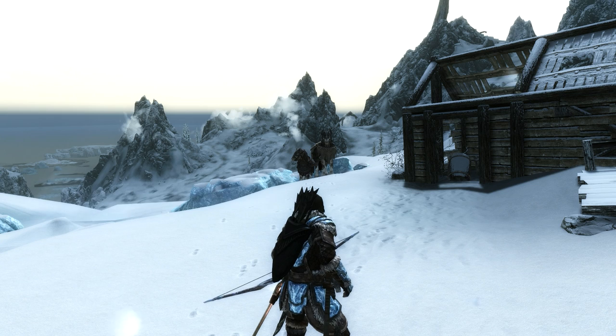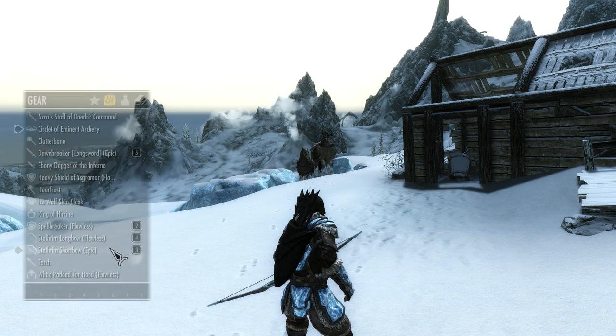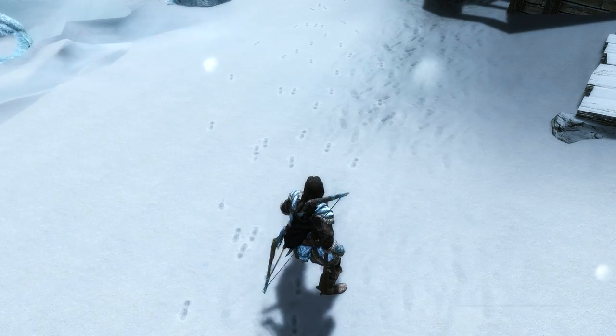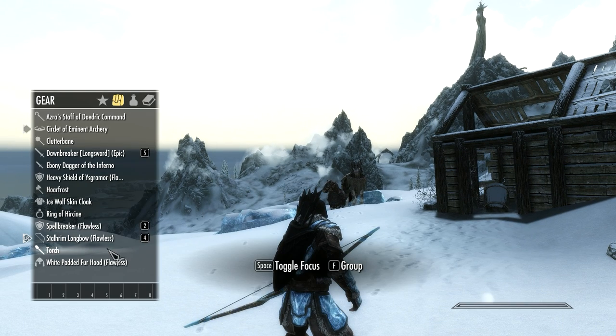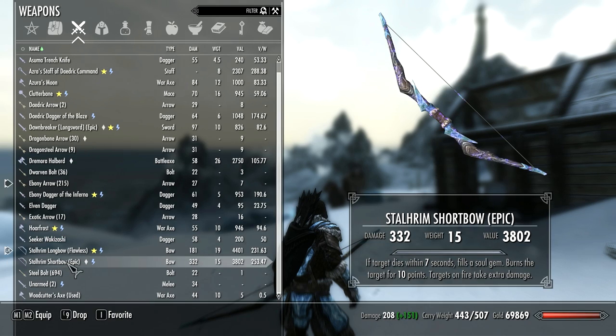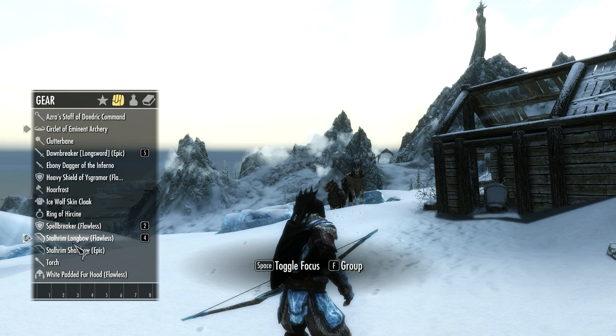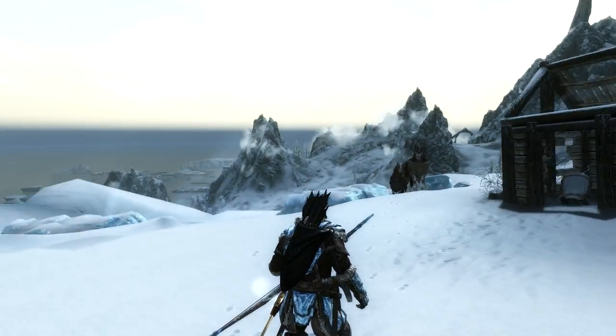For example, if I go to my favorites menu and I've got a Stalhrim short bow and a Stalhrim long bow, and I change to my long bow, I drop my short bow. I can then pick it up again, but one major weakness is it's not on my favorites list anymore. So I have to go back into favorites and find it again, add it to favorites, go back to this menu, and add it once more to my hotkeys. That is a little annoying.